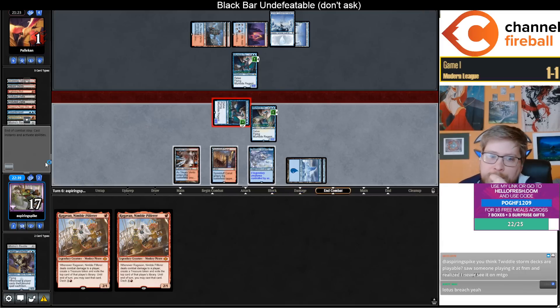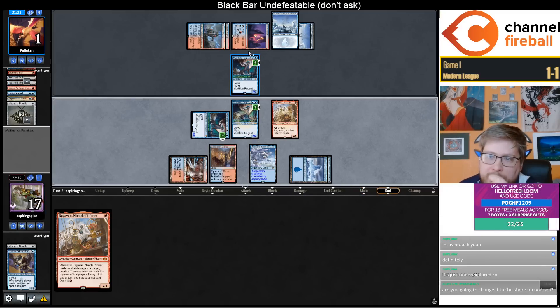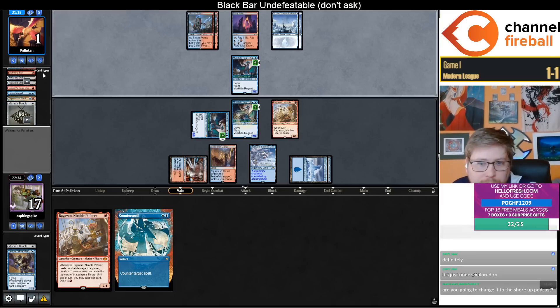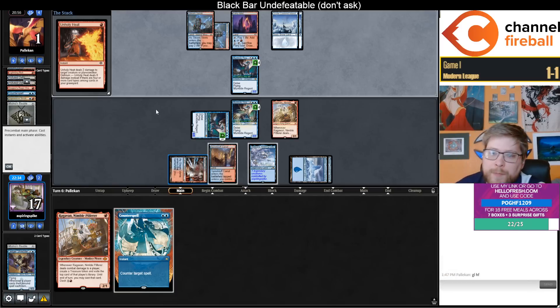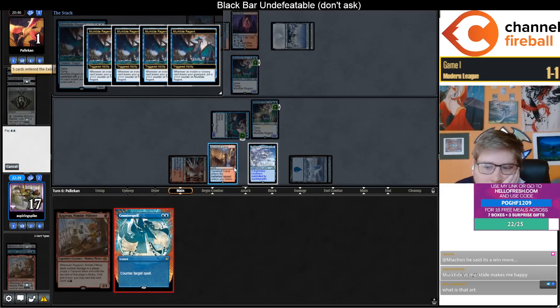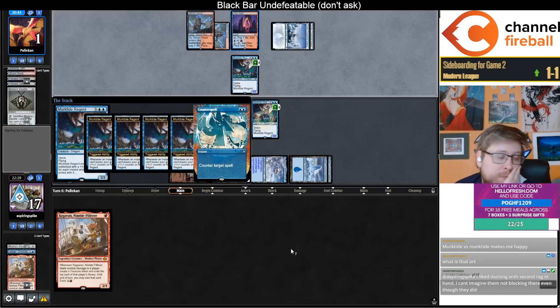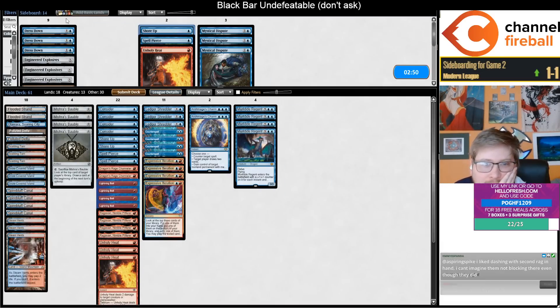Do you think Twiddlestorm decks are playable? They don't have a Spell Pierce because they Counterspelled my Counterspell — they would have had the Spell Pierce. Also they can't tap that for mana anymore, notably. They could have drawn the Spell Pierce though. People will oftentimes be kind of hyperbolic talking about opinions on cards. So if they Spell Pierce, we win — I don't think they have any outs. I hate the Fire Island, I basically never play it.